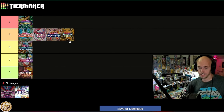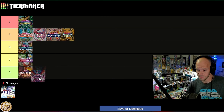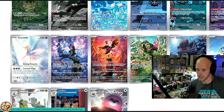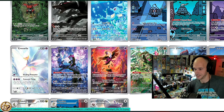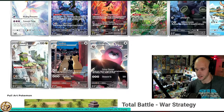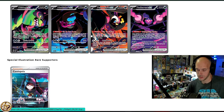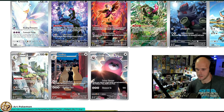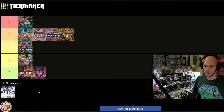Shrouded Fable — most of you already know how I feel about this. The illustration rare gallery is very above average: the Houndoom, Persian, Qwilfish, Horsea, and the monkey trio are all solid. But if it weren't for those illustration rares, this set would be bottom of the barrel. The special illustration rares and hyper rares are just underwhelming. Shrouded Fable is D tier, absolutely.